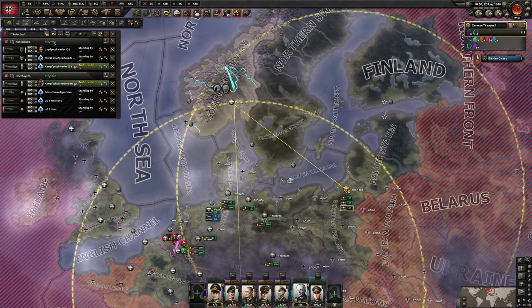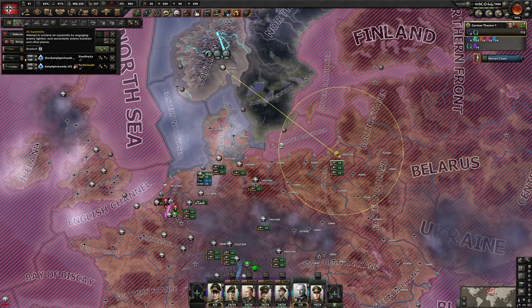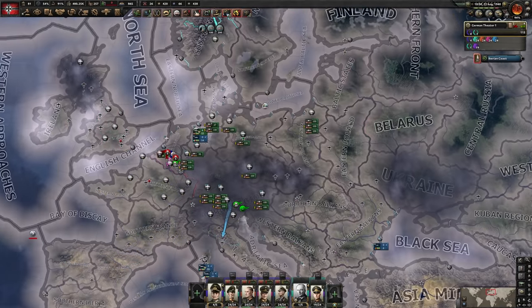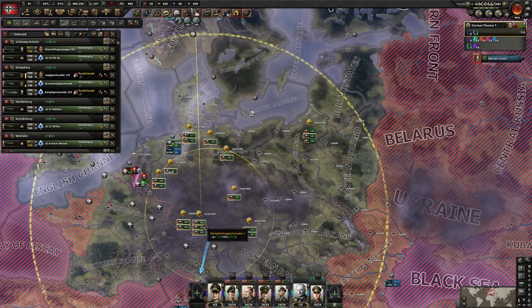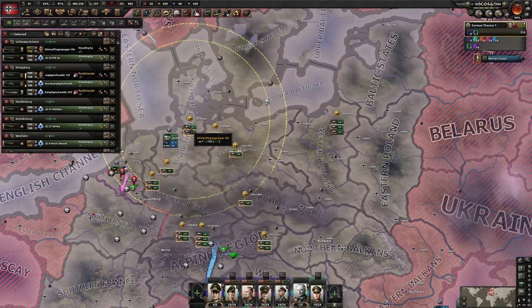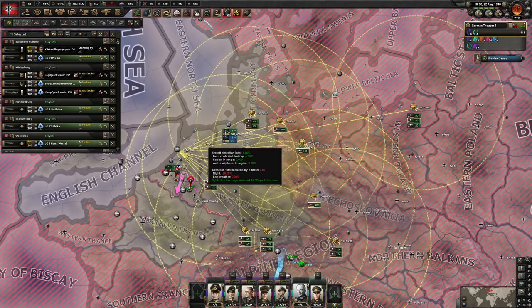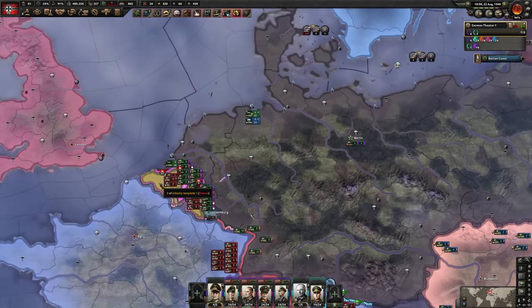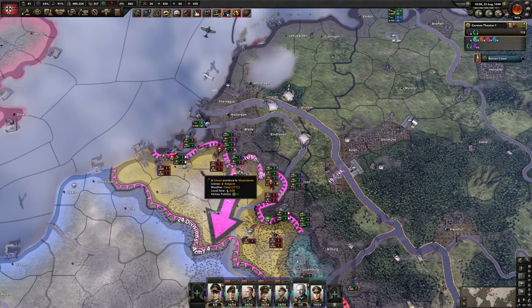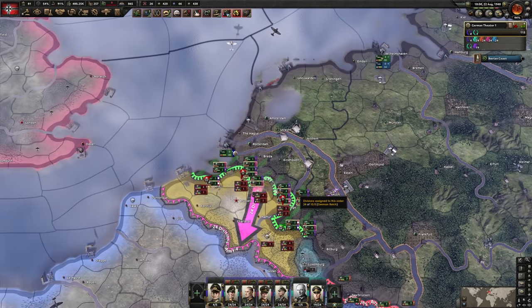I'll supplement that with air bases in the Low Countries — this is where a lot of the fighting is happening right now. For the air, I'm gonna cancel orders, take these tactical bombers and move them over to Norway where they can provide CAS, and get a couple of fighters to get green air there. Everyone else who isn't busy — except the naval bombers — I'm repositioning to the Low Countries. We'll try our best to either get green air or at least claw our way to yellow air.